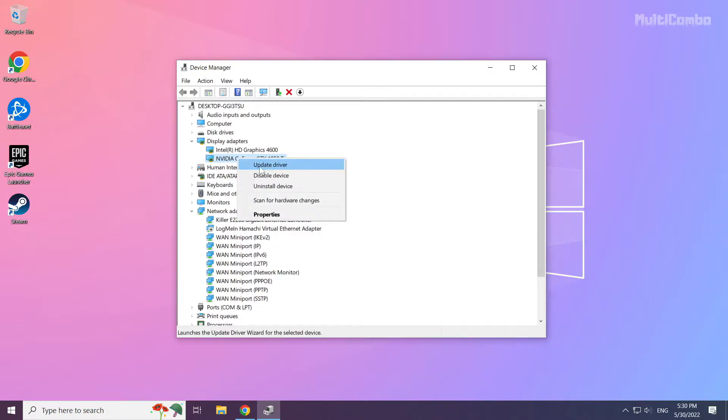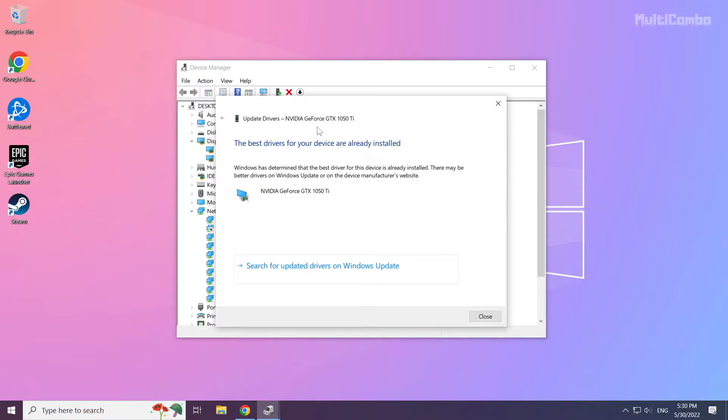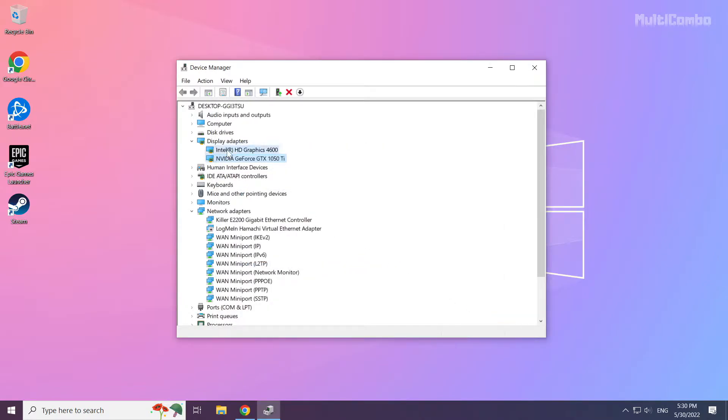Right-click and select Update Driver. Search automatically for drivers. Wait for installation to complete, then click Close. Repeat for the other display adapters.